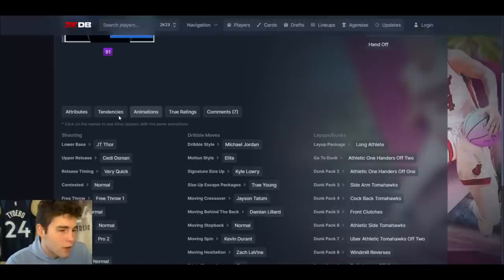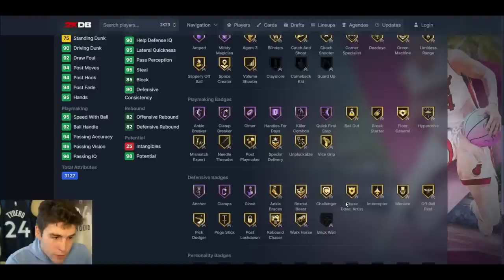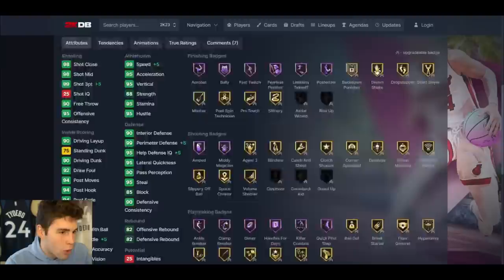Shaun Livingston up next. JT Thor base on Very Quick — okay! MJ dribble style, normal leaner. 94 3-ball, 90 driving dunk, 95 2-ball, 92 ball handling, 95 speed and acceleration, good lateral quickness, good interior and perimeter defense. Shooting-wise got everything, playmaking-wise got everything, defensively solid. I don't mind Shaun Livingston — I'm not going to lie, this card is good.